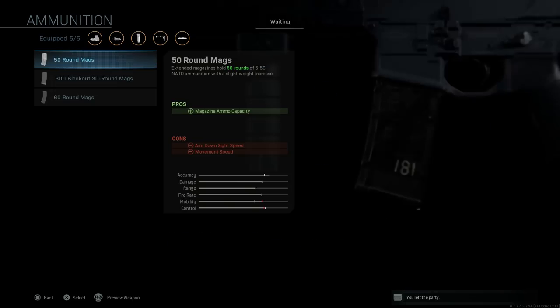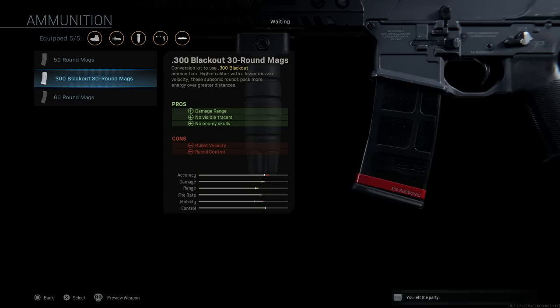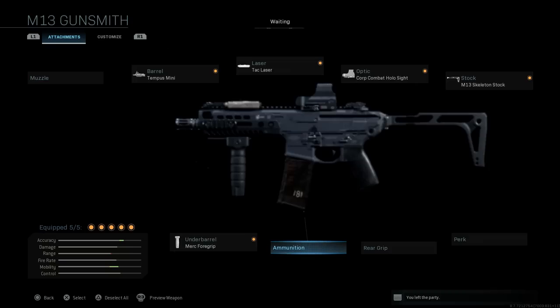One note: you could go with 300 blackout rounds, as this weapon does come with 300 blackout rounds in real life for the SBR carbine variant — the 11.5 inch or 9 inch barrel. That's personal preference whether you want that extra damage, but for this build we're going to stick with the 5.56x45mm rounds.